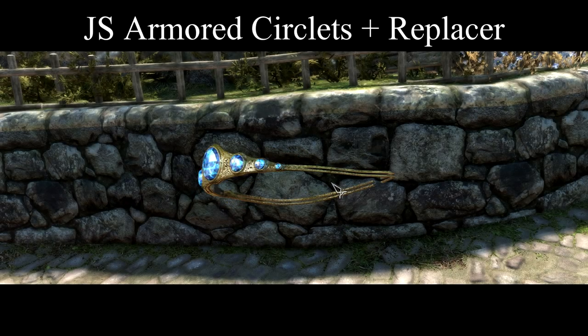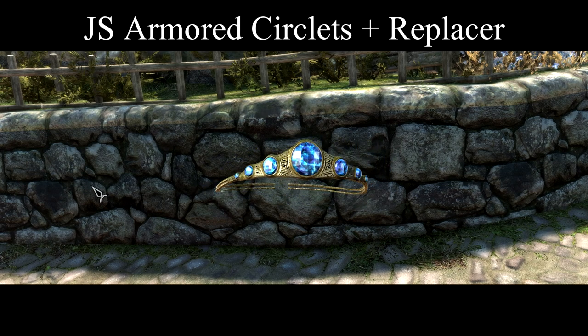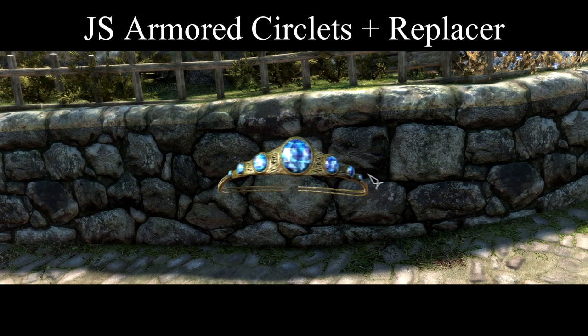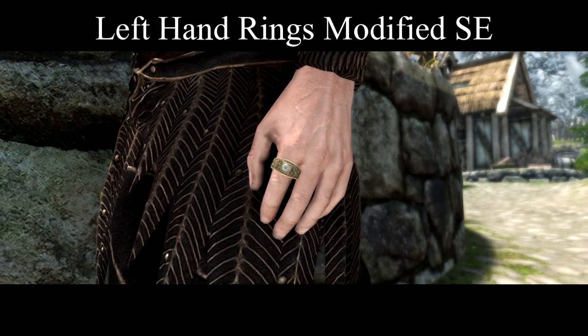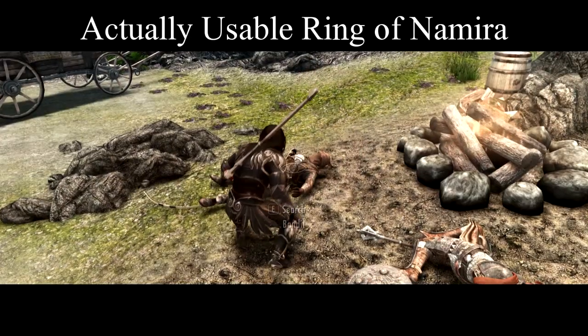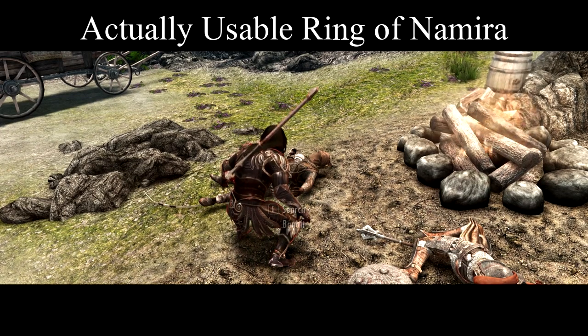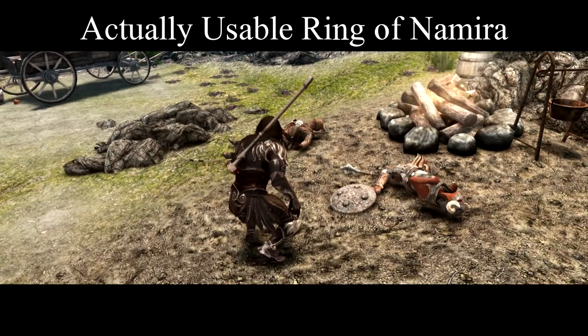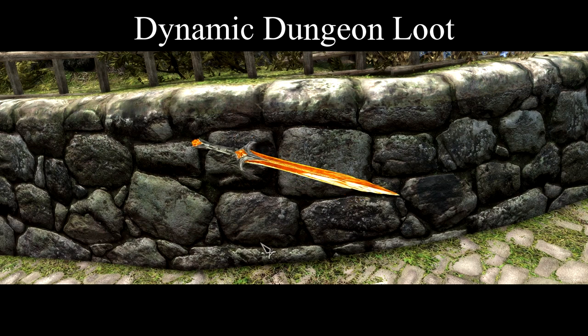You know what crows like? Shinies. And there's nothing more shiny than JS Armored Circlets — I've also found the replacer for it that replaces the vanilla circlets with these sparkly bad boys. Left Handed Rings adds even more options for your hand-based shinies. And Actually Usable Ring of Namira makes Namira's ring only activate when you're crouching, which is actually usable. Dynamic Dungeon Loot adds even more shinies and mixes up the leveled list, so there's a bit more luck involved in dungeon delving — perfect for pirates.